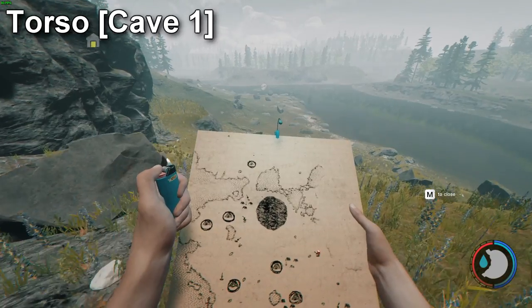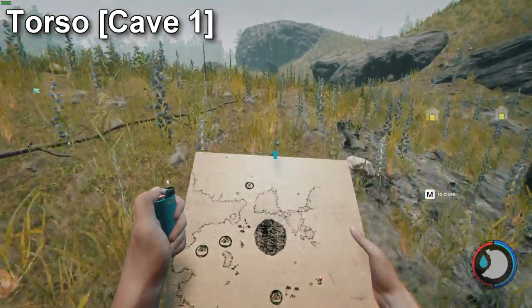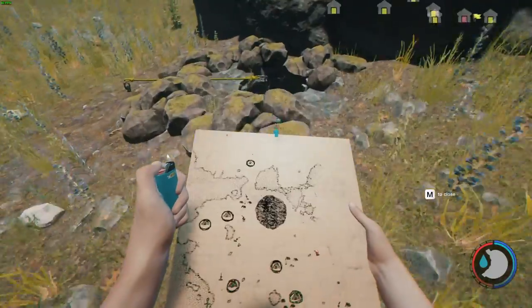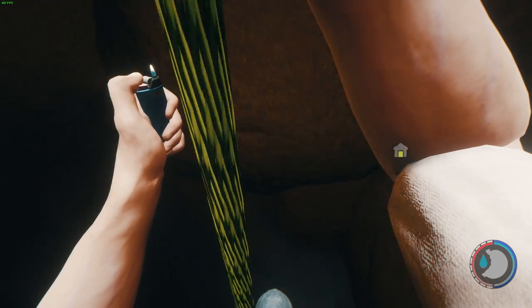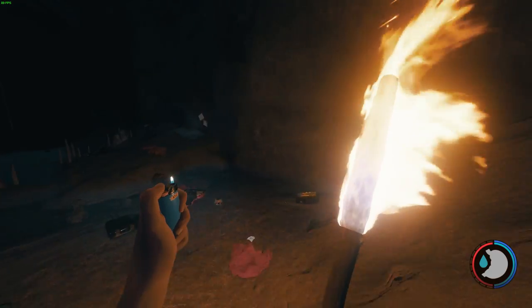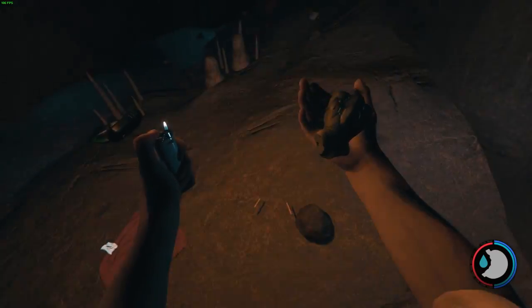For the torso, we're going to head into Cave 1. You can see it's located with the red pinned marker on the map. This cave is also known as the back door to the Katana. This one's nice and easy — it's very close to the rope. We're going to light the torch and it's right here. There you go, there's the torso. Let's move on to the next.